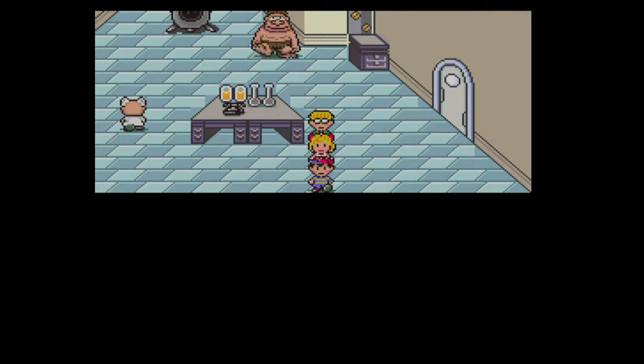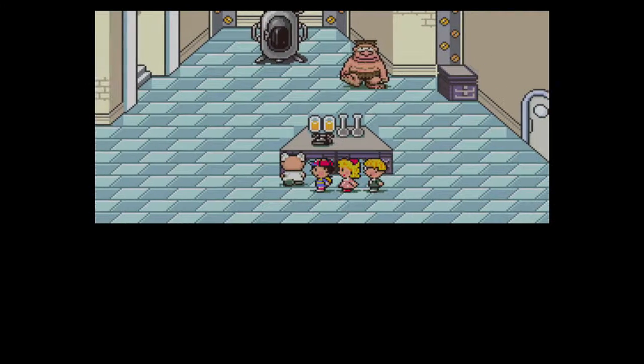What's up guys, it's Elnick here, and welcome back to another let's play of EarthBound. In the last episode, we saved Paula and we beat the 4th Sanctuary boss, and now that we have done that we can now go to Summers.